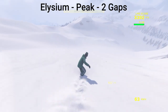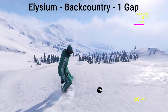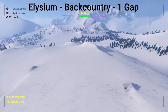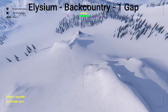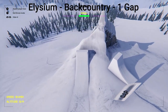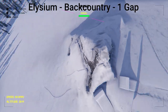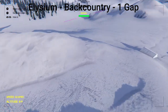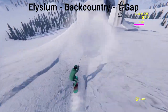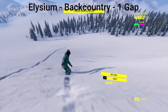We're done here. The next spot is the Backcountry spawn — this place only has one gap. Once you spawn in, take out your drone and go to the right, over to the mountain on the far right. You'll see two jumps next to each other — this is the gap. Jump on the left one, straight over this area. Spawn right up here and use the snowmobile — and there we go.